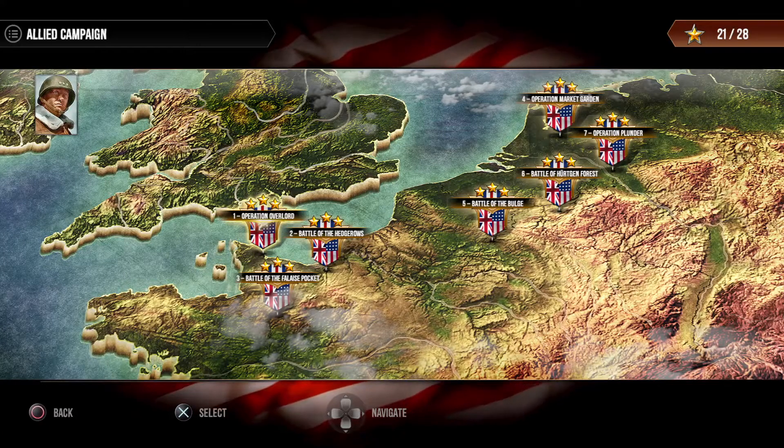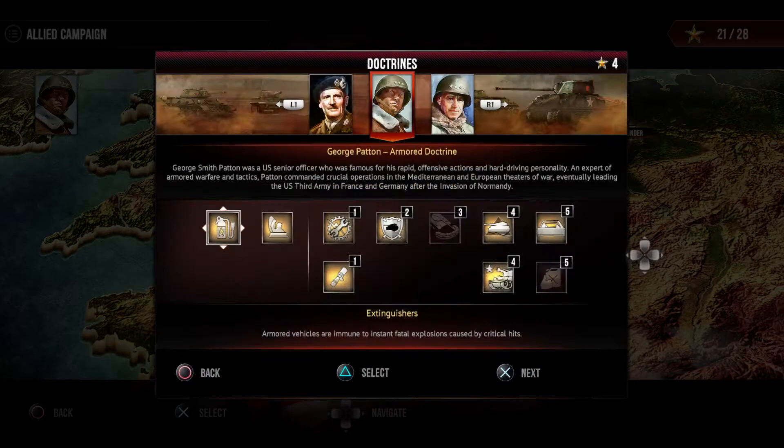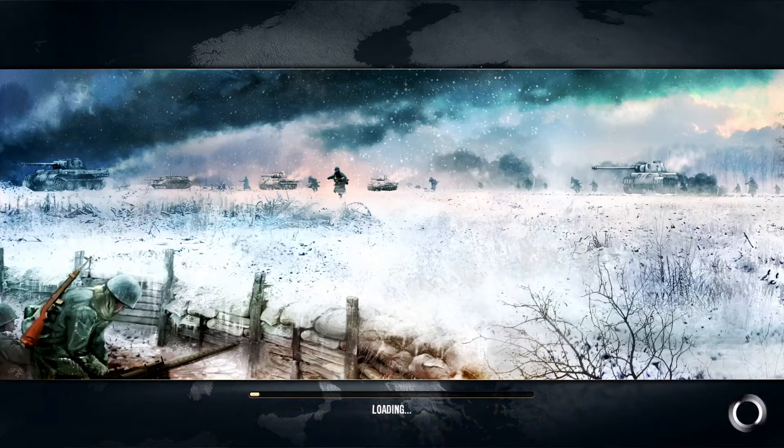Welcome to Sudden Strike 4. Today we're tackling the first mission of the Allied Campaign. We're going to be using the Armored Doctrine with the following perks. The first part of the mission is basically we land and we've got to recover some paratroopers, and I'll show you a quick trick to doing that quickly. Then we're gonna have to blow up some bridges — I'll show you how to walk through that as well.